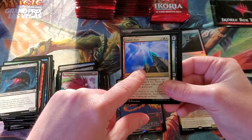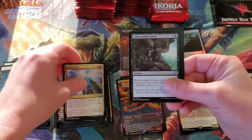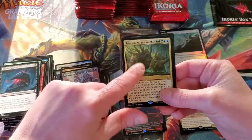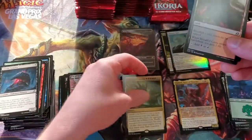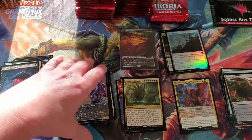This card right here — his name's Thanos. Can't come in here, buddy. He always wants to say hi. Emergent Ultimatum — awesome card. This is actually one of the keys to the Sultai deck, one of the ones I'm running, so I'm glad I hit that.